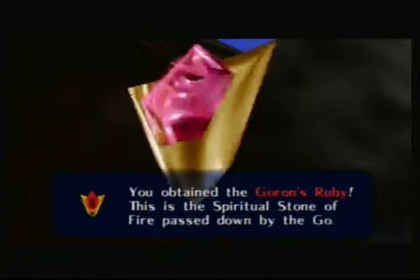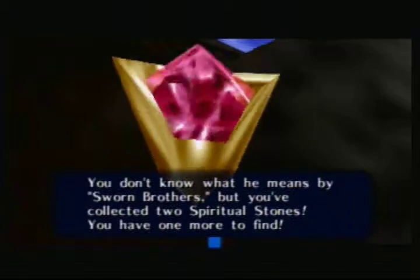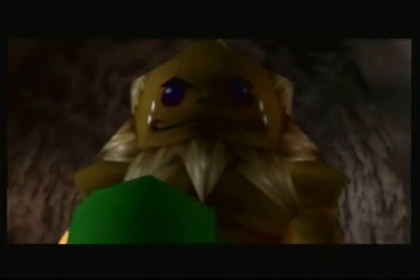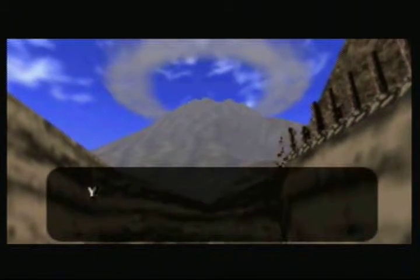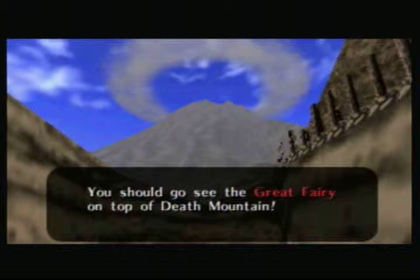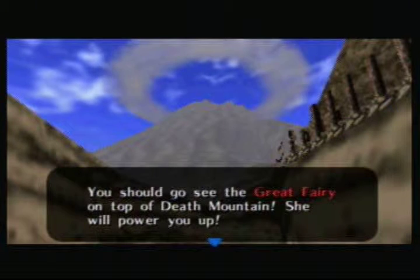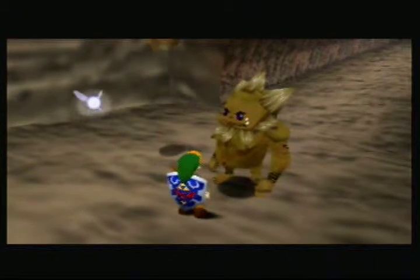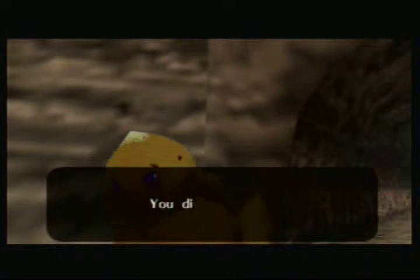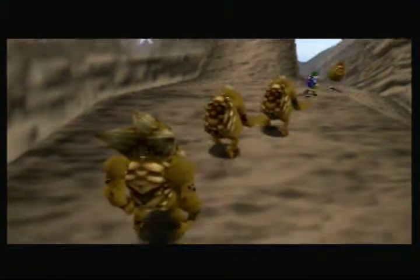You obtained the Goron Ruby - this is the spirit stone for the fire, passed down by the Gorons. You don't know what he means by sworn brothers, but you collect this, the second spirit stone - just one more. Keep brushing up your skills as you travel. The great fairy on the top of the mountain - she'll power you up. Everybody let's see him off, brothers! How about a big hug? I love it - Link just wrote the realities like 'I don't want a hug, you kill me!'